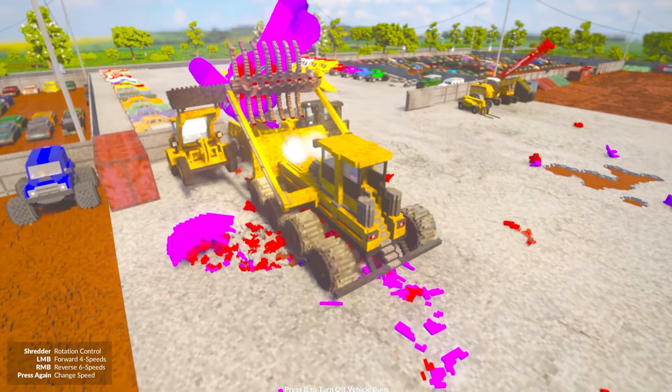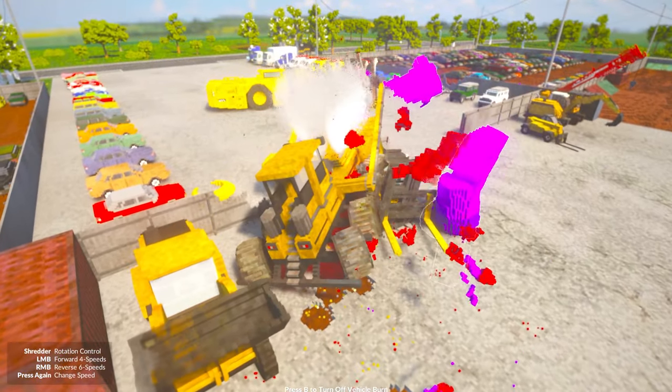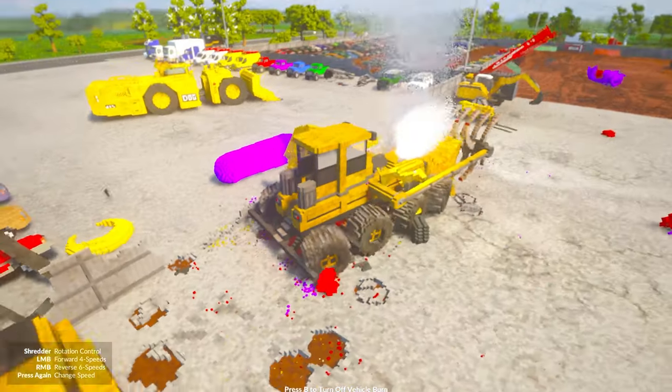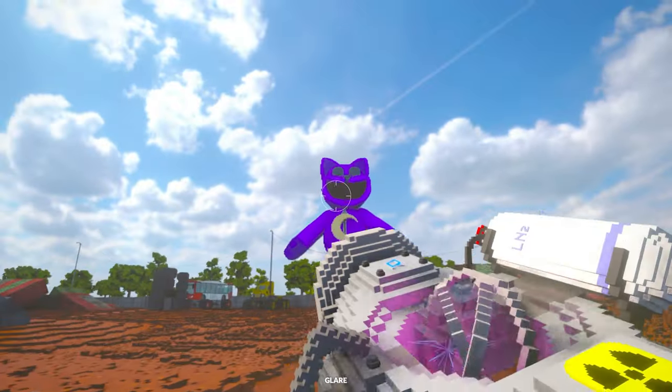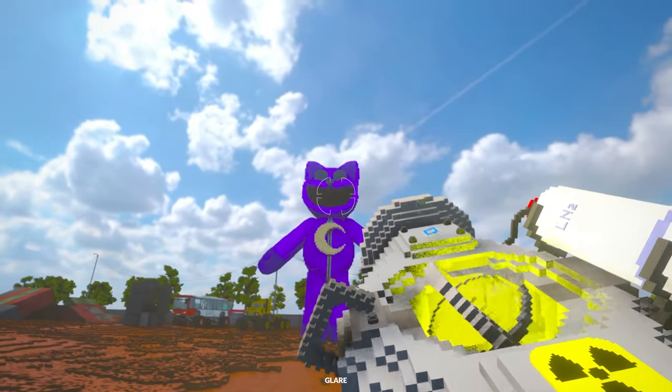All right, come on. Shred him. Shred that Catnap. Yes, nice. I feel like he should be full of stuffing, but it looks like he's full of — I don't know — red stuff. We've got a few of these guys around the place. Today we're finding out what are the best ways to destroy Catnap.